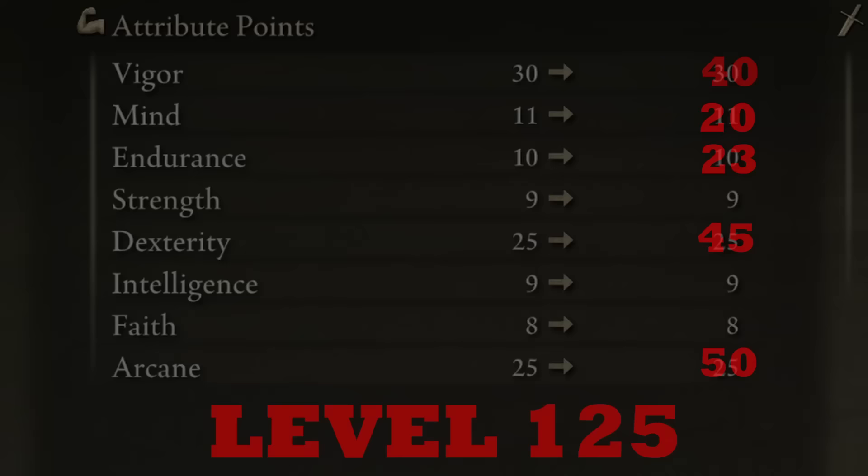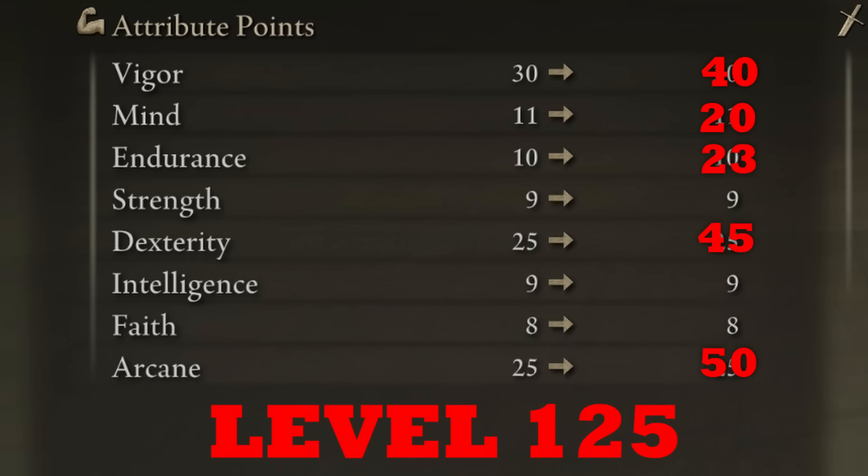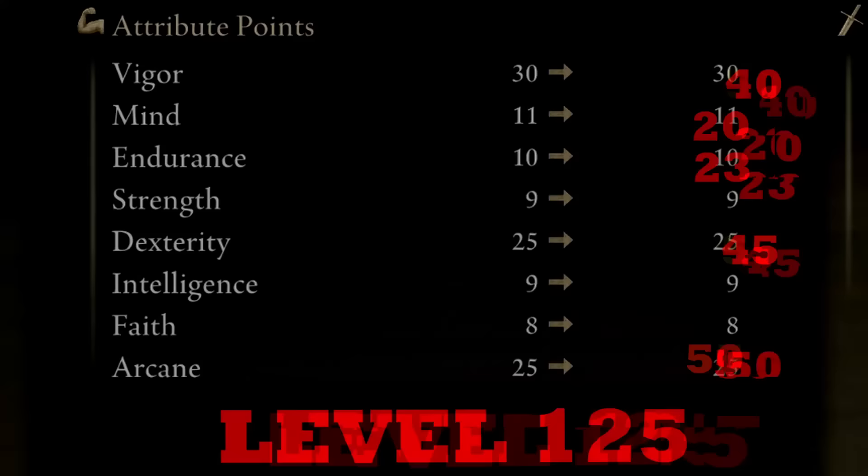For Dexterity, you want to get around 45 — near Dexterity's first soft cap for weapon damage. Get at least 40 Vigor to reach the first soft cap of Vigor and be tanky. Get around 20 Mind to comfortably use both Ashes of War. Around level 75 this is a nice stat distribution. For a level 125 build, aim for around 45 Arcane to cover the levels that give the largest increases to bloodloss buildup. For a level 150 build, get 50 Vigor, 55 Dexterity, and 55 Arcane — reaching both the first soft cap for Dexterity and Arcane for weapon damage. If you struggle in PVE or PVP a lot, shave 5 points from both Arcane and Dexterity and get 60 Vigor instead.